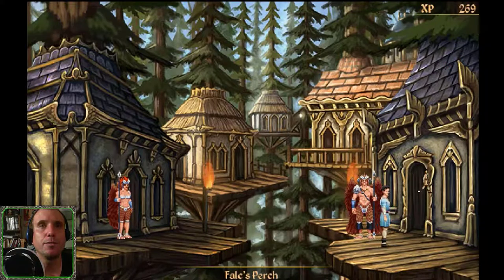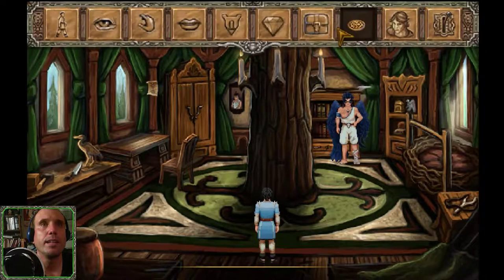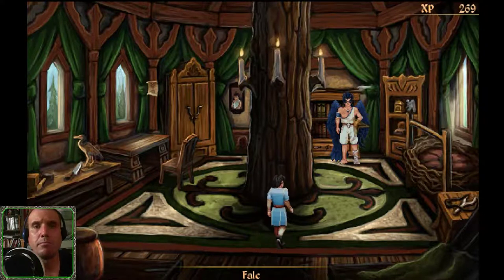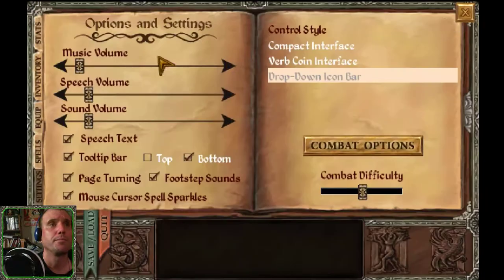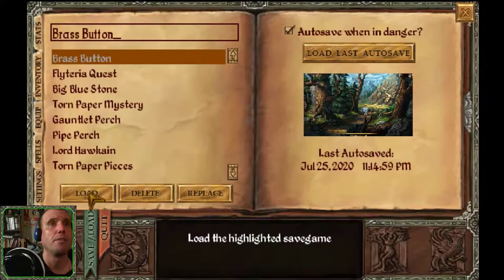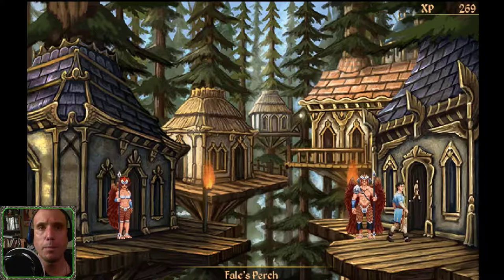Let's head into Falk's room again. Let's give him the Brass Button and see if anything good could come out of it. So let's investigate further by going into Falk's Perch and ask Falk about the button.